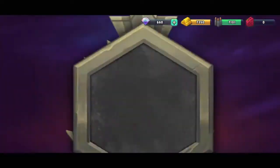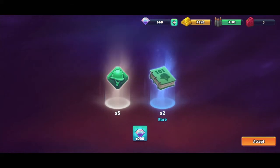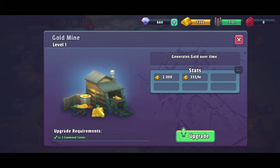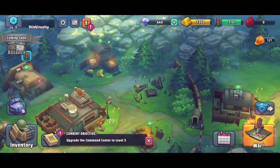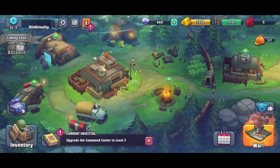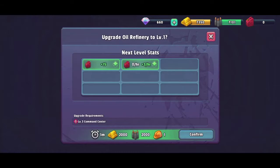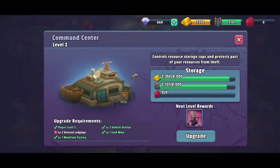The gold mine is ready, and I leveled up too — I get some items. My worker needs to actually construct something. I need a level three command center before I can do anything here, and this is my command center. I also need level two veteran lodgings.